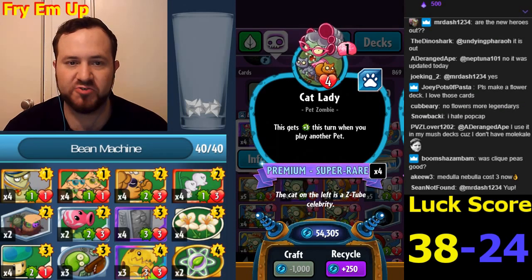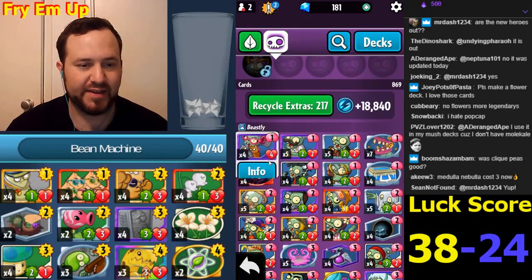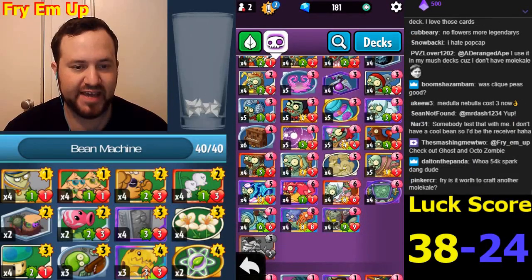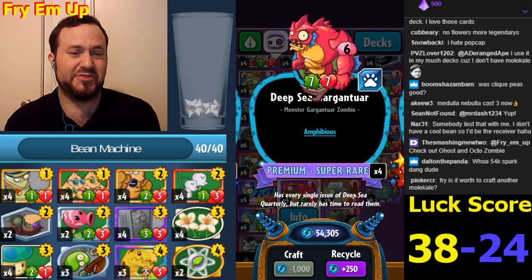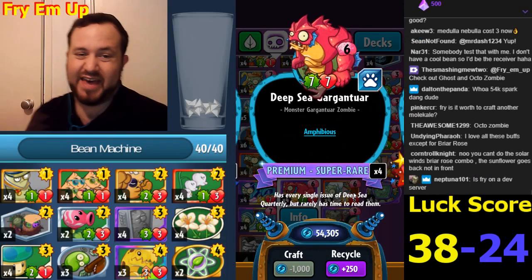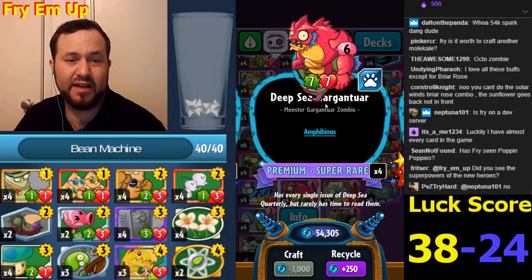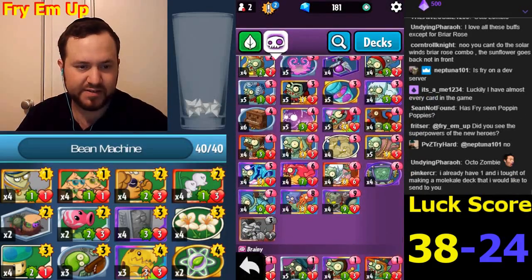It seems like everything got stronger except for Medulla and Mushroom Grotto - they're all buffs. The rarity changes: Deep Sea Garg apparently has six attack and seven health now. This has become a really good card - a really strong card now. It is a liability to play anything that costs more than five without some ability, since Amphibious removes so easily. But I love this buff - it definitely makes Garg Feast better.